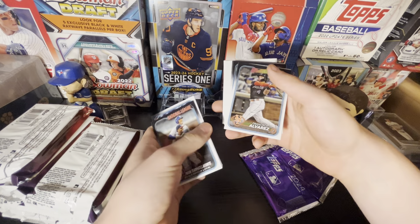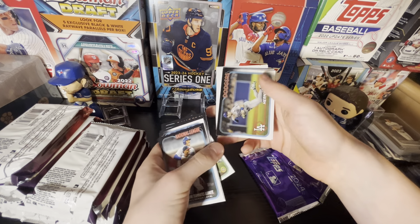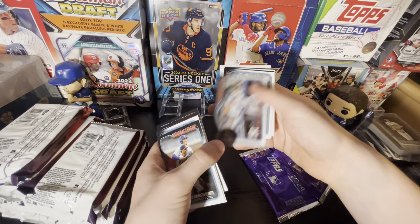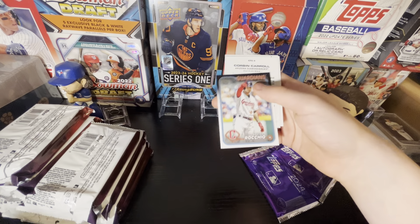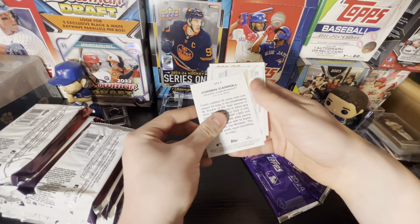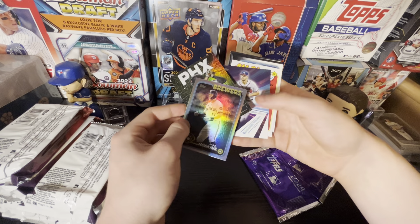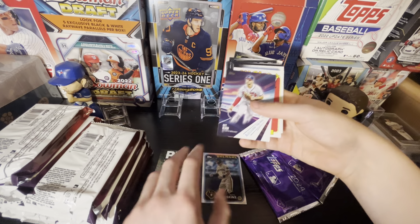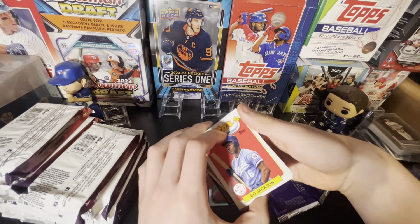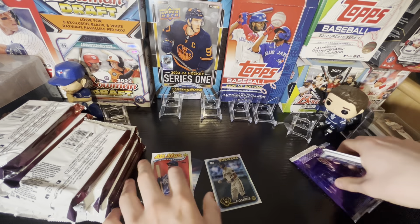Pack one: Brandon Williamson, Francisco Alvarez, Zach McKinstry, Marcel Ozuna, Kyle Hendricks, Giancarlo Stanton, Brian Rocchio. We get some upside-down stuff here — Reese Hoskins rainbow foil, Corbin Carroll City to City, Matt Olsen Around the Horn, and a Bo Jackson All-Star. Pretty basic pack, got a silver rainbow foil.